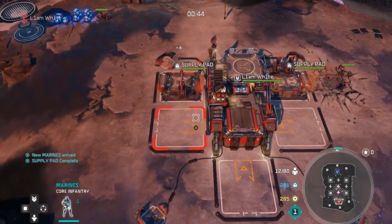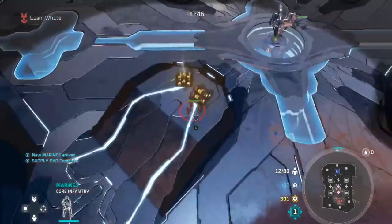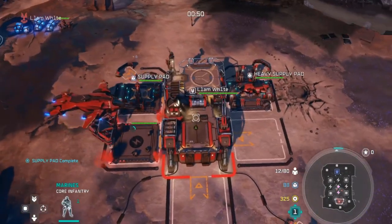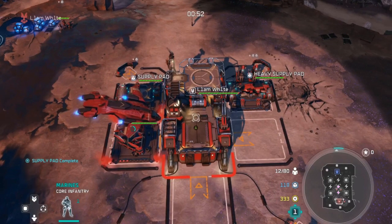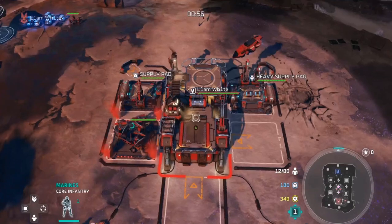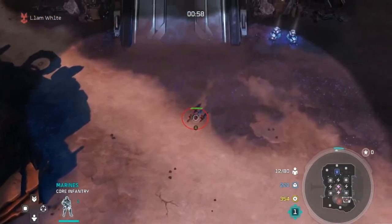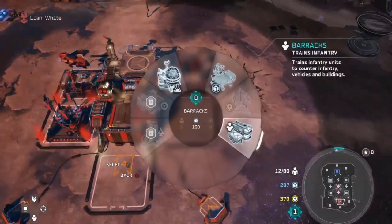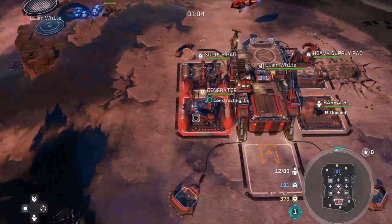At the moment in these early seconds of the game, we're just focusing on our pathing in, picking up as many resources as we can, making sure our units are picking up all of the resources possible on the map. No delay, no downtime between your units picking up resources. This is why we use queue commands.